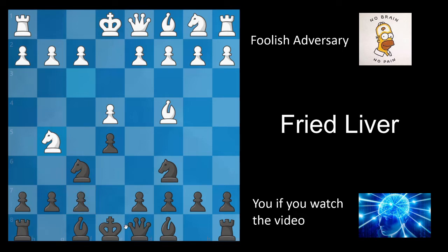A lot of players will play the move queen e7, thinking they're defending f7. Wrong. After white takes on f7 with either piece — let's say the bishop, because this forces the king to move — you can't take on f7 because you'd be giving up a queen for a minor piece. Just because you're defending it doesn't mean that it's okay. You don't have another way to defend this square.